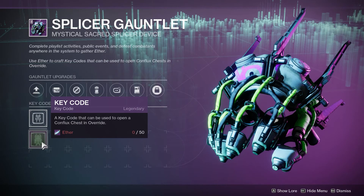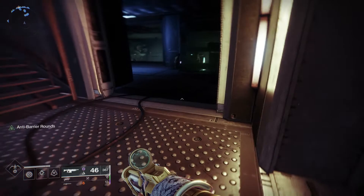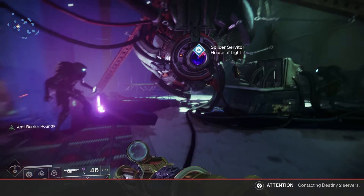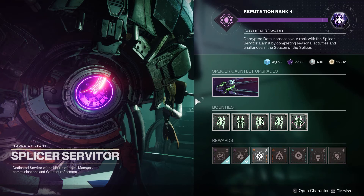What key codes are used for, I'll tell you when we get to the activity itself. But before that, let's talk a little more about the rewards of the season. In the Helm, there is a new space available, and in that space you can talk to the vendor for the seasonal activity. This time it's a Splicer Servitor, which has different bounties and different unlocks — upgrades for the Splicer Glove. Let's take a look at those.